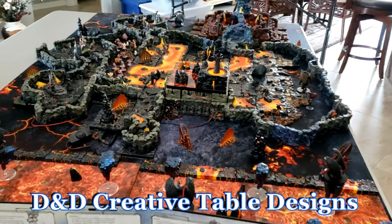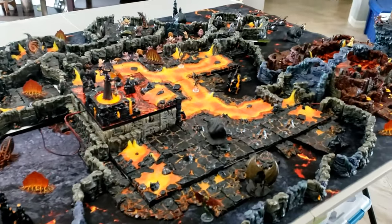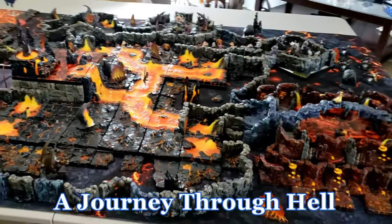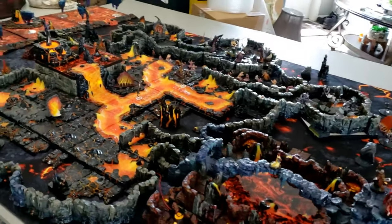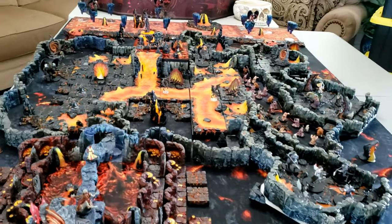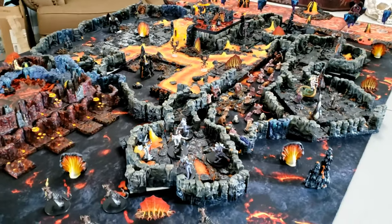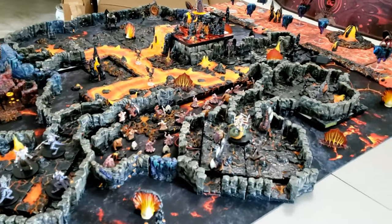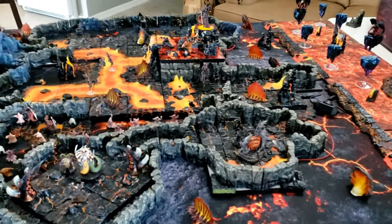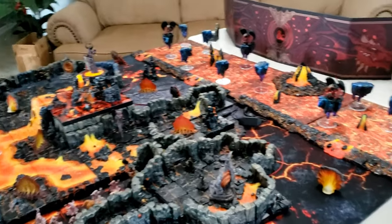Hello again, everybody. Todd Michael Putnam here, bringing you another table from D&D Creative Table Designs. Work has been crazy for the last three weeks, and so I really didn't get a chance to do a whole lot for a while. And finally, last night and today, I actually had a few hours to throw together a serious build. My Dwarven Forge Kickstarter finally came in for Hellscape, and I wanted to put that to the test and play around with it, see what I could come up with. It's a really, really cool set. I'm very happy with it. There's nuances to it — things that are not super great, but there are other parts that more than make up for it. So I just want to do an overview of the table real quick.